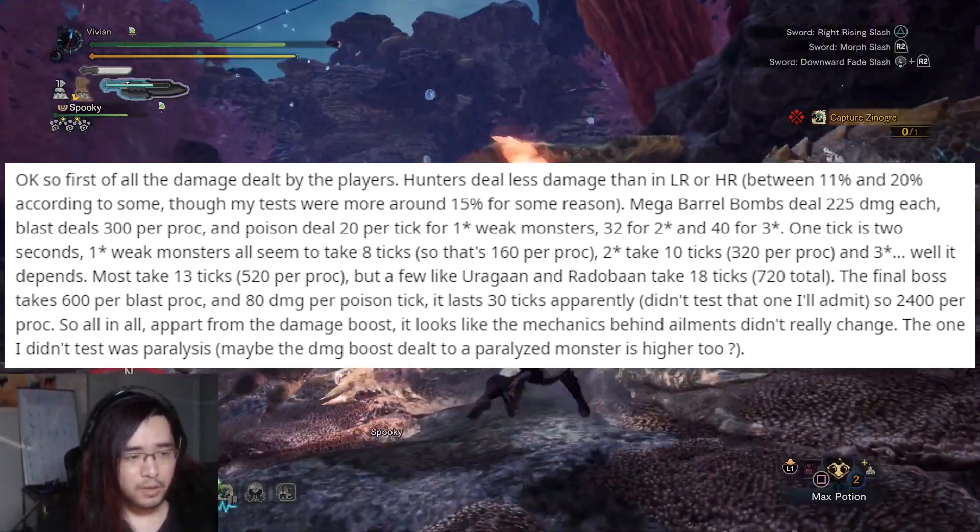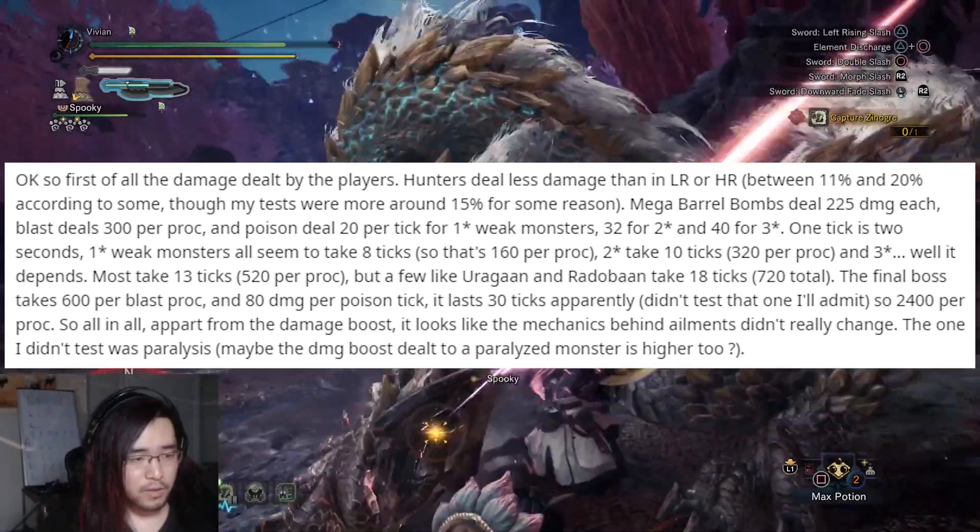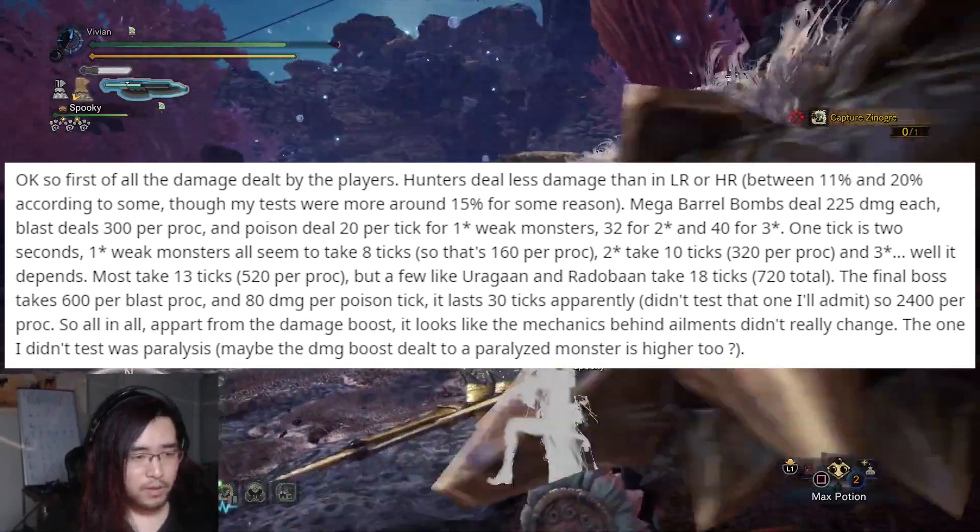And when you combine this with much higher HP pools and much higher flinch values, this is what makes monsters take so much longer to kill in master rank.